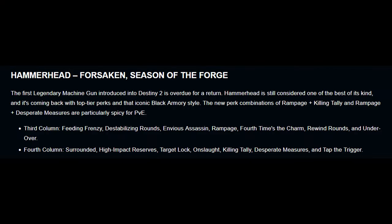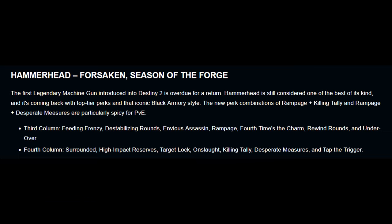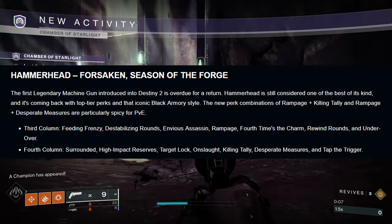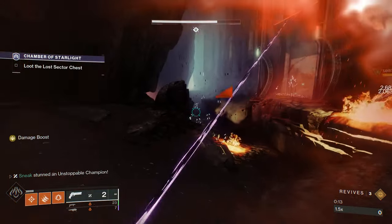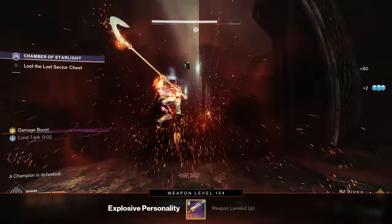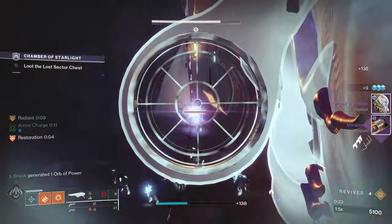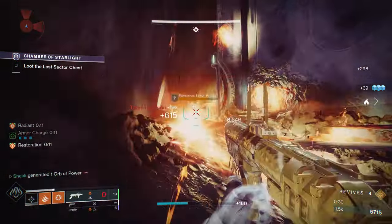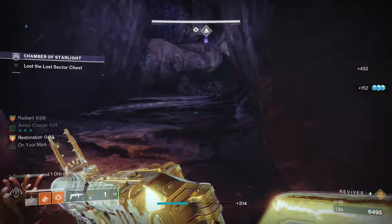In the third column you're going to want one of three perks: Envious Assassin, 4th Times the Charm, or Rewind Rounds. If I had to rank them one to three, I'd say 4th Times the Charm, then Rewind Rounds, then Envious — but you can't go wrong with any of these. In the fourth column, same thing — three perks to go for: Target Lock, Onslaught, and then Killing Tally in that order. Target Lock is by far the best, especially paired with 4th Times the Charm or Rewind Rounds. Then Onslaught for how hilariously fast it shoots after a few kills, and finally Killing Tally if you want the traditional add-clear LMG role.